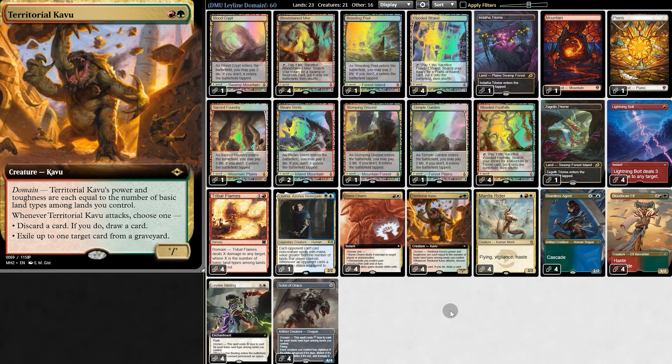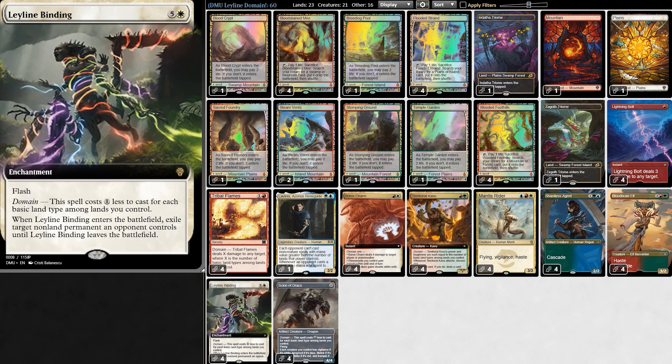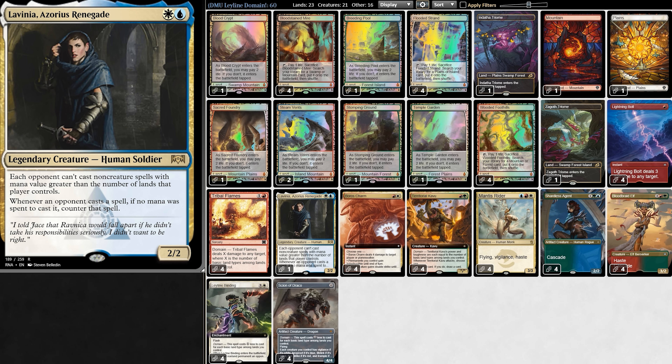Domain dodges most removal, because Heratogokavu is a 5/5 by turn 2, and Sion is a 4/4 flier by turn 2, and those removal cards can't touch them. But if our opponents have Leyland Binding, then they can really punish our creatures. That's why we have Labia, Azorius Renegade — it stops our opponent from casting free stuff.